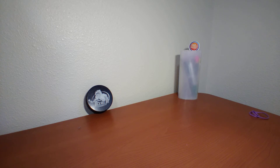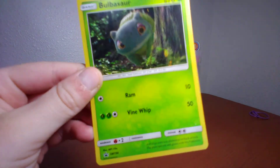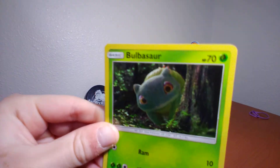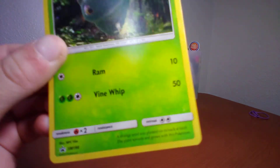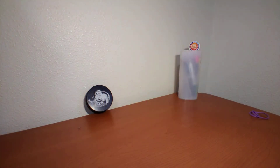Next up I got Bulbasaur — Ram does 10, 70 health points, Vine Whip does 50. Next up I got Swampert.